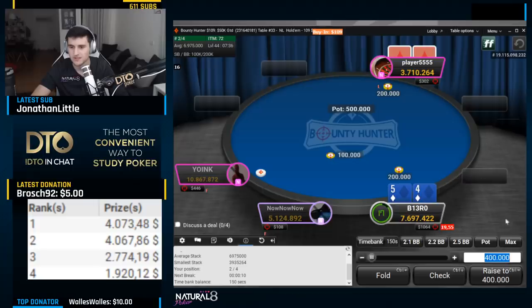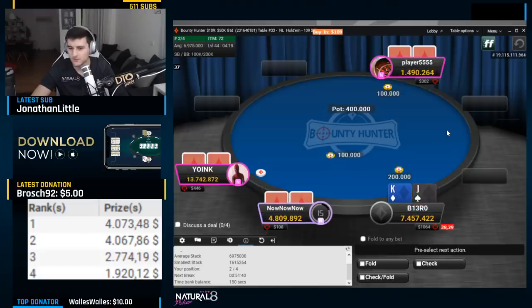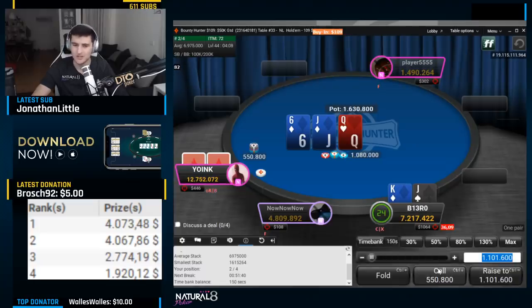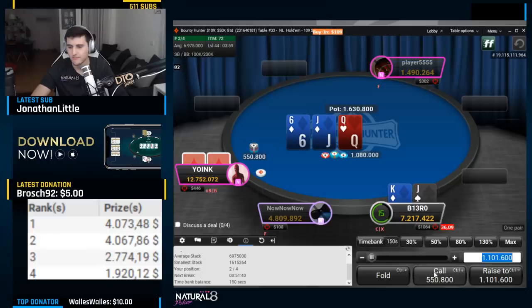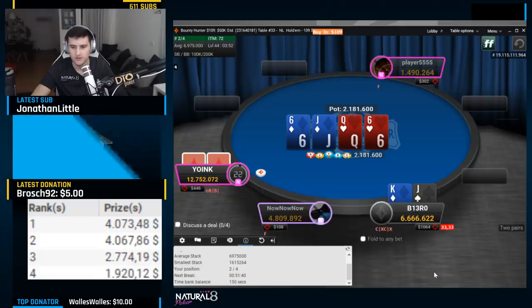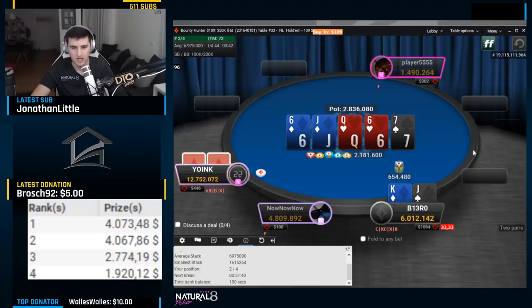Important spot now, 20 blinds deep. I figured this guy wouldn't trap enough, so I just jammed a bunch — worked out. I have king-jack and the bounty looks good. I just have to defend against that player again. He was very active. The c-bet is half pot — we obviously continue. Turn is a six. I don't think we need to donk this hand, just check and try to navigate to showdown. He checks back. A little block bet on the river gives myself a cheap price with ten-nine. He still has some check-ace hands — get it done.